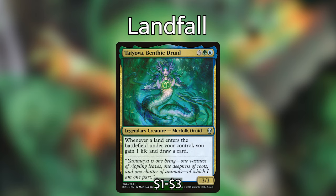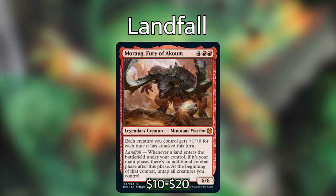Tatyova, Benthic Druid — for 3 green blue, we have a 3/3 legendary creature Merfolk Druid. Whenever a land enters the battlefield under your control, you gain 1 life and you draw a card. Moraug, Fury of Akoum — for 4 red red, we have a 6/6 legendary creature Minotaur Warrior, just spoiled from Zendikar Rising. Each creature you control gets +1/+0 for each time it has attacked this turn. And a landfall trigger: whenever a land enters the battlefield under your control, if it's your main phase, there's an additional combat phase after this phase, and at the beginning of that combat, untap all the creatures you control. Assuming we can get just 2 lands onto the battlefield on the same turn, that is 2 extra combat steps — that is crazy good.